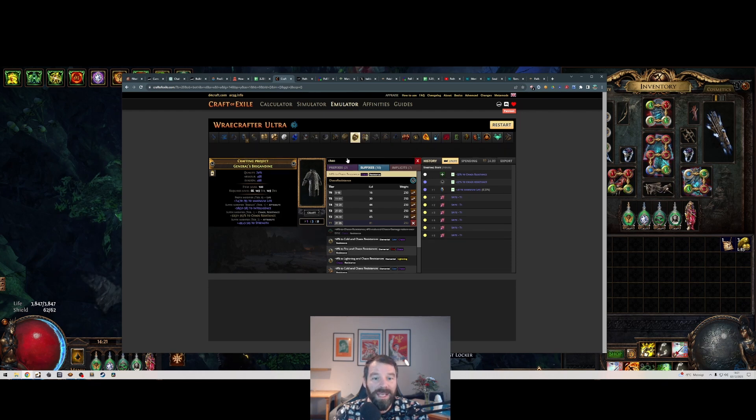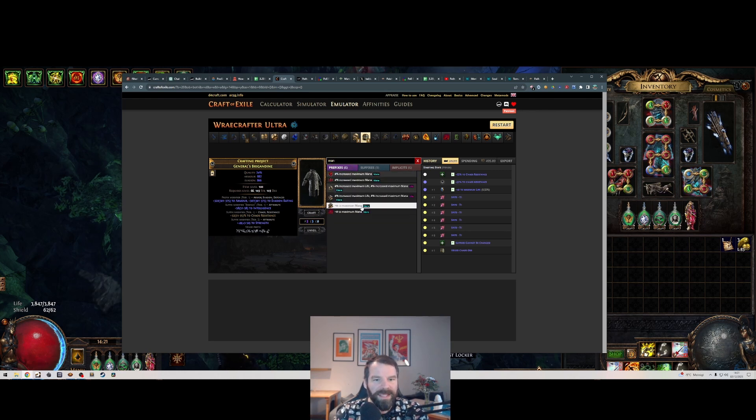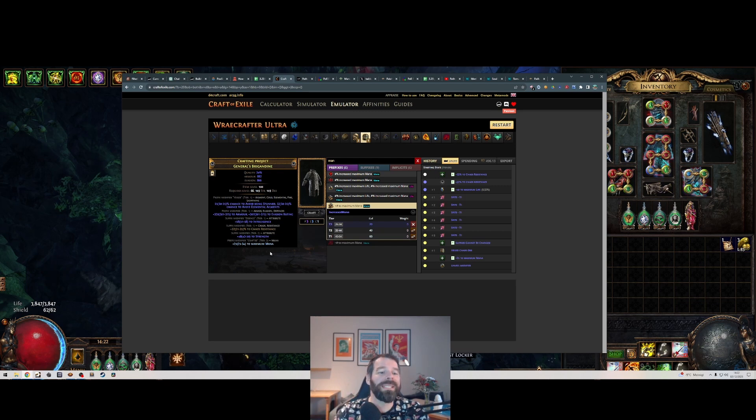Again, use wild bristle matron or 'suffixes cannot be changed,' then do a veiled chaos. Craft on mana again and hope to unveil elemental avoidance — the 31-to-35% elemental ailment avoidance mod. Here we go: 32% chance to avoid elemental ailments and 35% chance to avoid being stunned — fantastic.